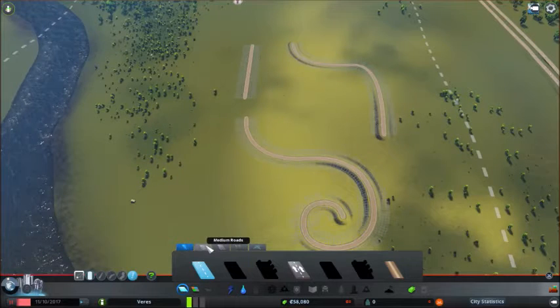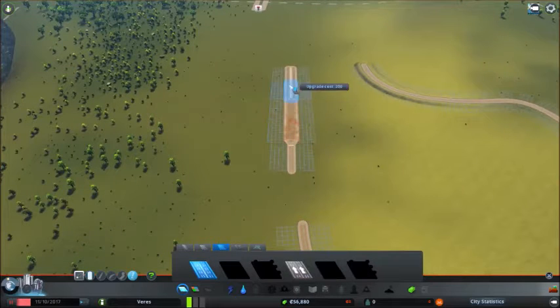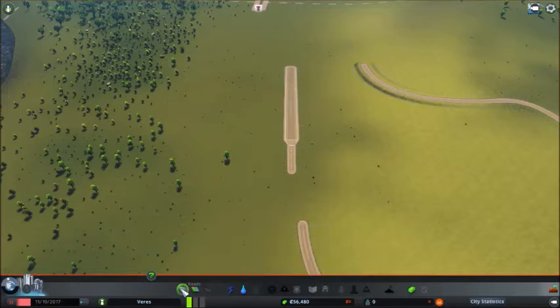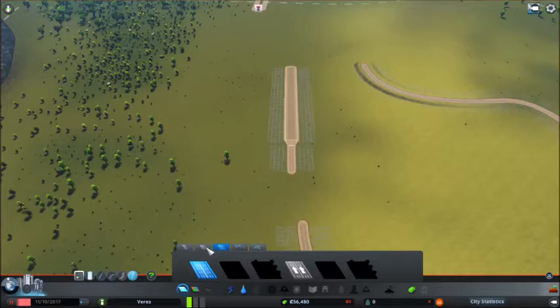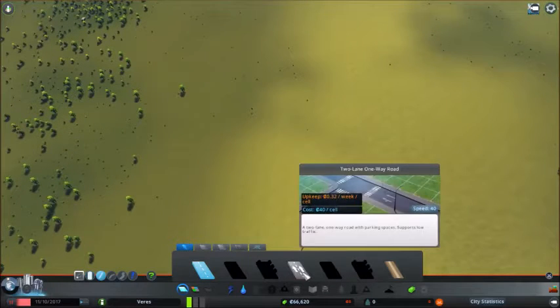Those are the basic road tools. You can upgrade roads to two lanes or even six-lane roads, and you could even upgrade them to highways if they were unlocked. The purpose of this tutorial is to explore what happens when different road types cross.